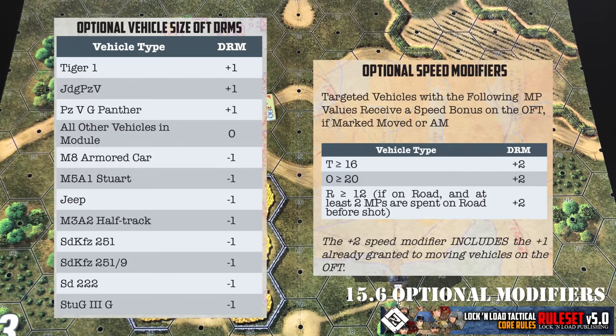Speaking of modifiers, there are some optional modifiers in the game located on your turn record track. These have to do with the fact that larger vehicles are going to be easier to hit and smaller, faster vehicles are going to be harder to hit. You can use these modifiers if you wish — they're easy, they apply to the direct fire table and the ordnance table, and they're right there on your player A turn record track.